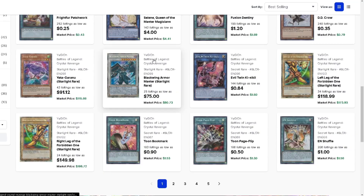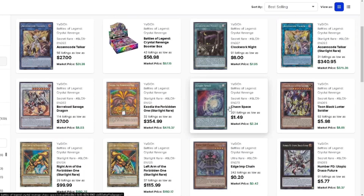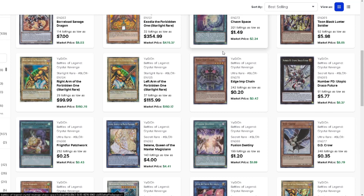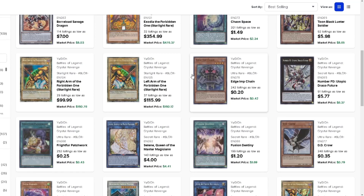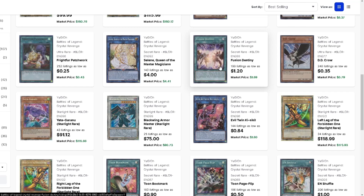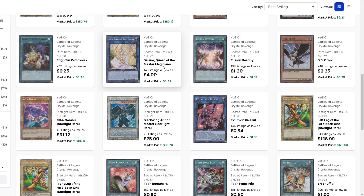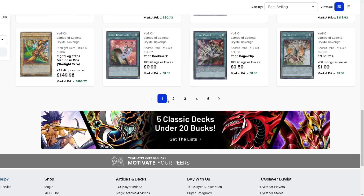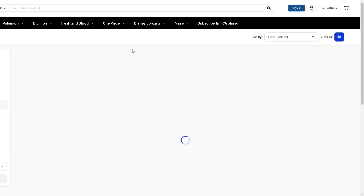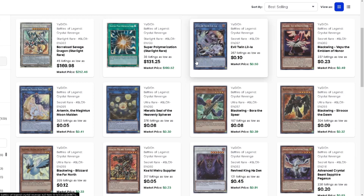Chaos Space for a dollar fifty is insane - literally a mandatory three-of in every single Dragon Chaos deck ever, and the deck just won the championship. Grab that card. Fusion Destiny for $1.22 is a super good grab. Selene at four bucks isn't a terrible buy. Patchwork quarter centuries are crazy - you should get those. En Shuffles at a dollar - I should pick those up, that's a really good deal.